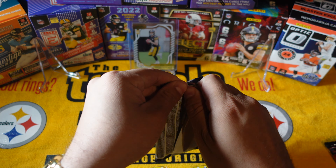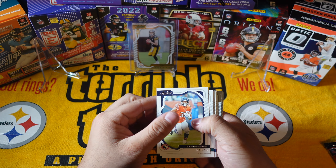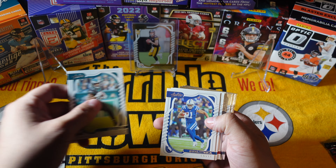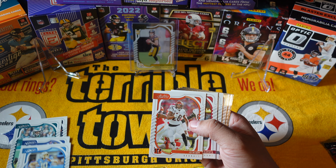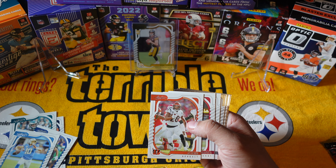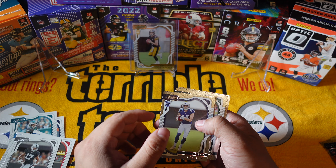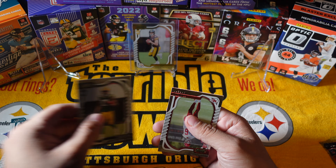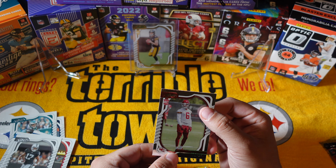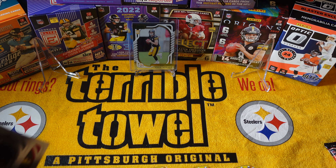Second blaster box — let's see what we get out of two blaster boxes. David Montgomery, Miles Sanders, Michael Pittman — I feel like that was the same order as one of the recent packs, that's crazy, probably just repeating them. Alec Pierce, Kennedy Brooks, Romero Dobbs, and a rookie Brian Cook. Nothing too special.